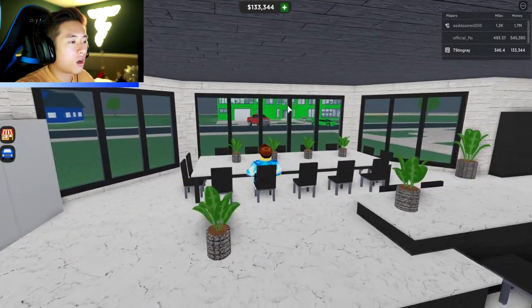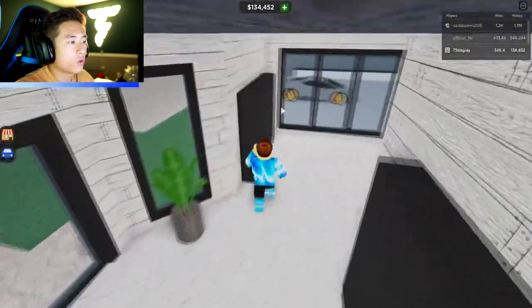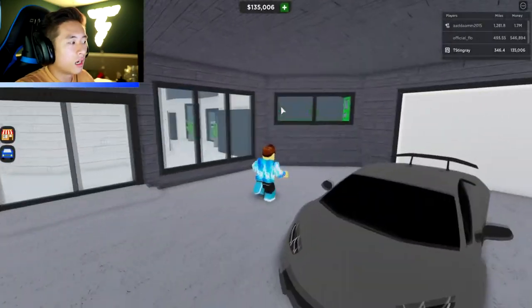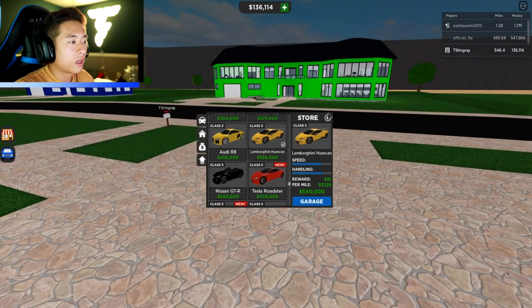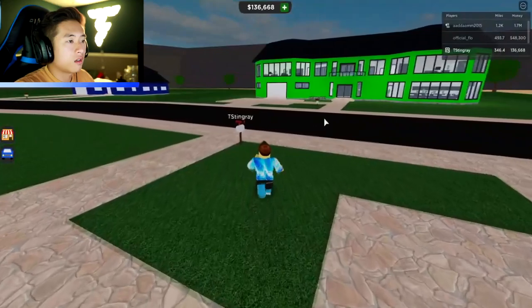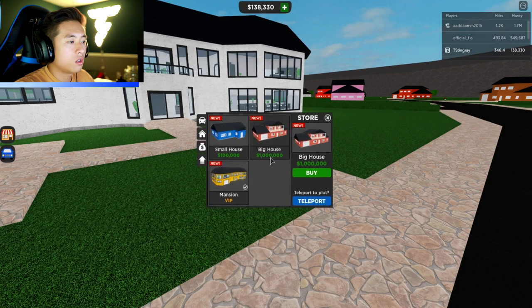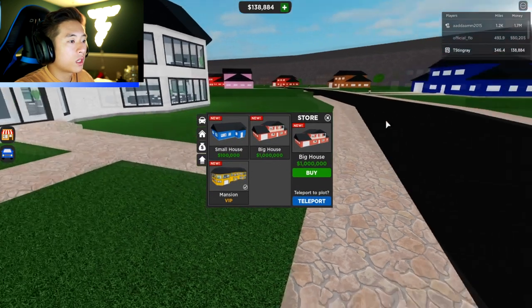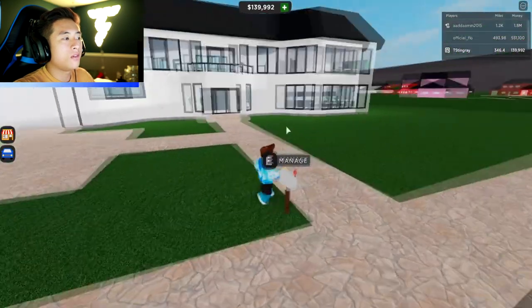I'm gonna go outside and let everyone know you guys can come in. Where's my front door? I got lost! Okay come on — what's up my boy. Let me see if I can change this. There's a mansion option, a big house option. So can we buy this as well? Oh wow, so we can actually buy houses! But why did I get the mansion — oh, VIP! That's how I got the mansion for free because I got the VIP.